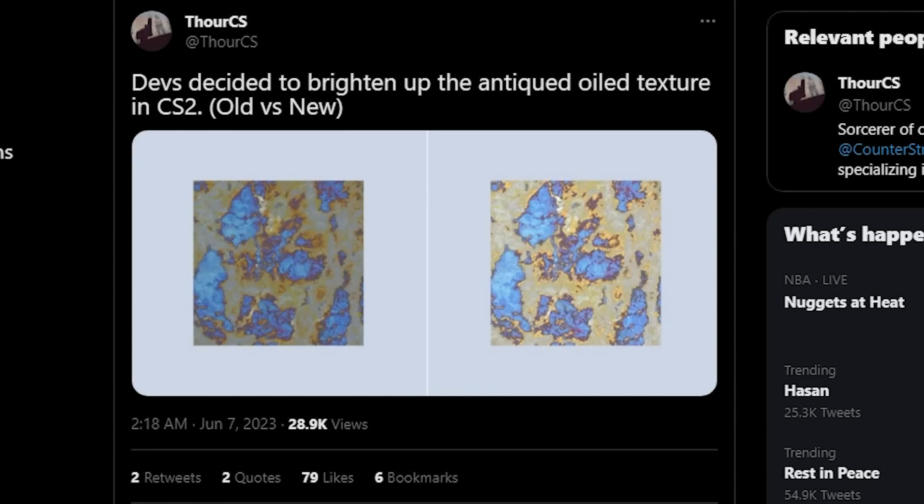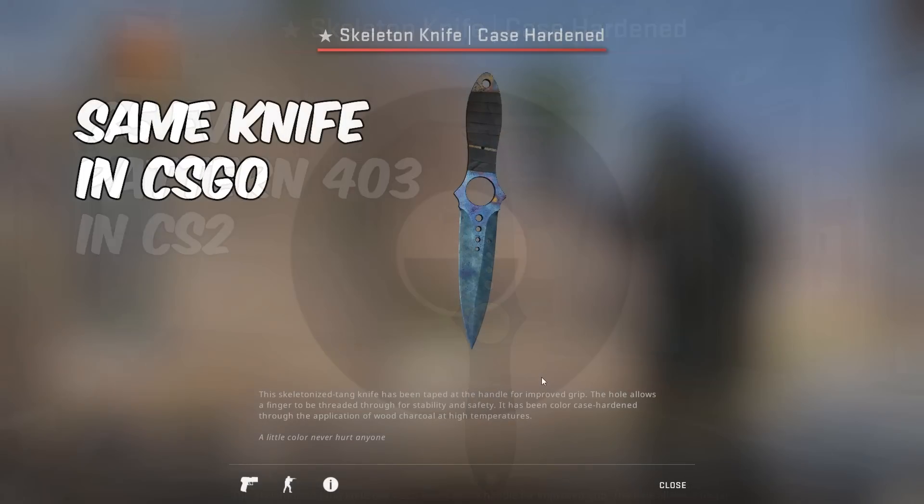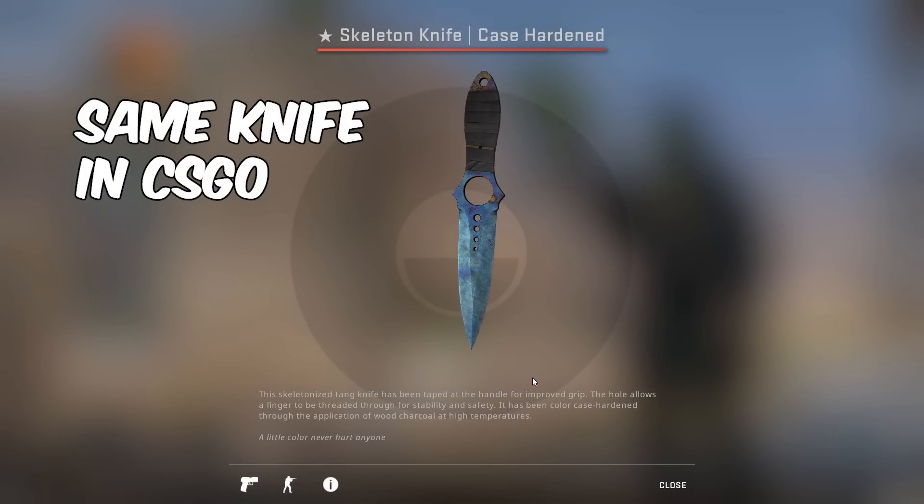Just normal blue gems in general have been really hyped as well. Since they're a lot brighter, I've seen people actually buying up worse-condition blue gems like Battle-Scarred because they look a lot better conditioned than they actually are. But this is where you gotta be careful.